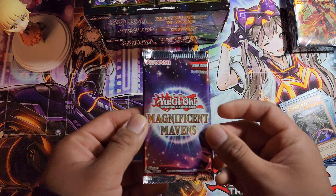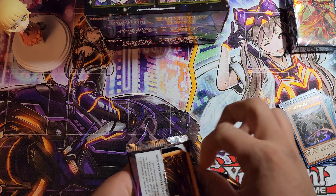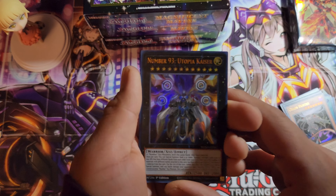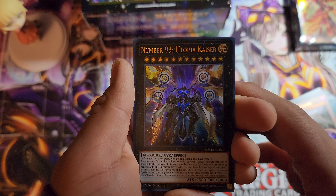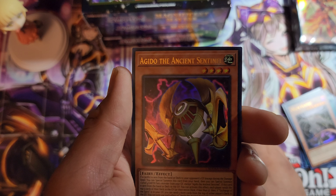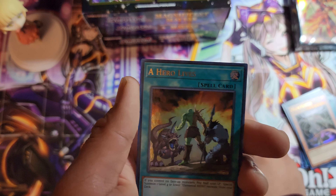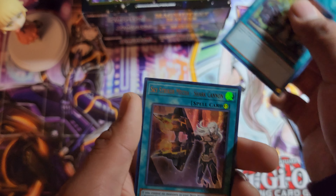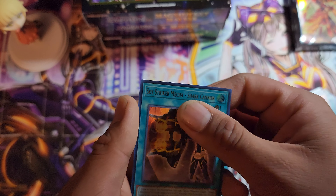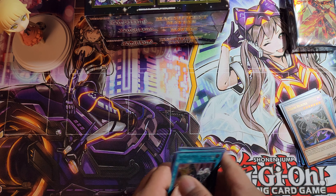Last pack of the first mini box everyone. Number 93 Utopia Kaiser, Agito the Ancient Sentinel, Doom Dozer, A Hero Lives, Sky Striker Mecha Shark Cannon. That wraps up the first mini box — on to the next one!